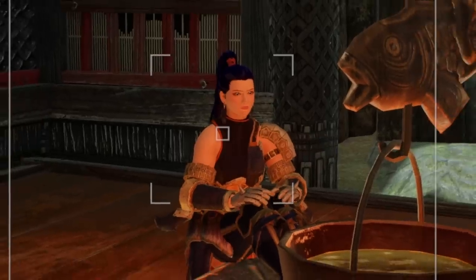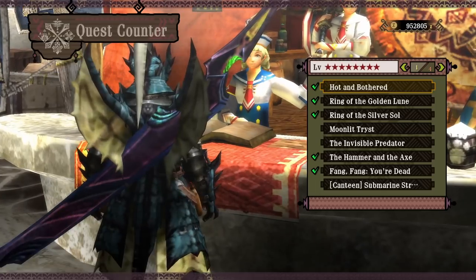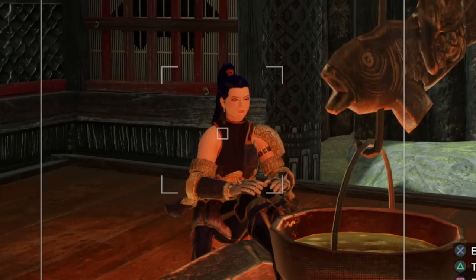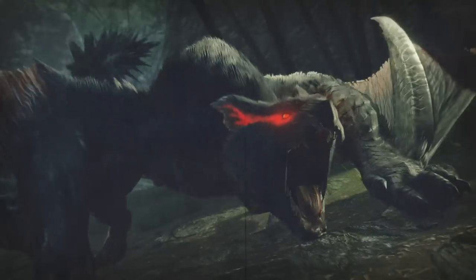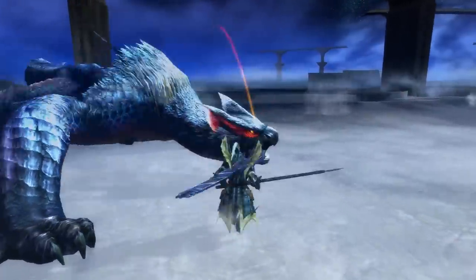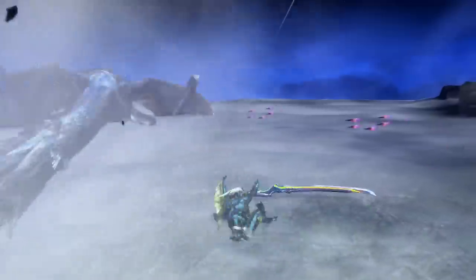So a bit of background: in Monster Hunter 3 Ultimate, one of the quests given to you by the guild once you have reached HR 40 is Lucent Nargacuga. Lucent Nargacuga, also known as the Moon Swift Wyvern, is a rare species of Nargacuga. And in my experience hunting this monster, it's so much more aggressive than a normal Nargacuga when it comes to the tail slams.